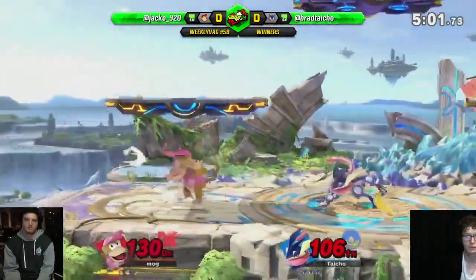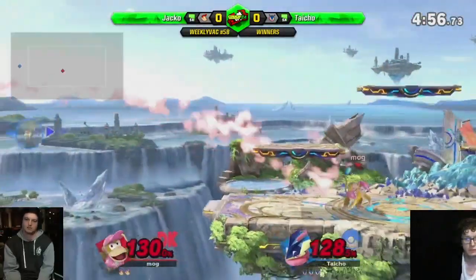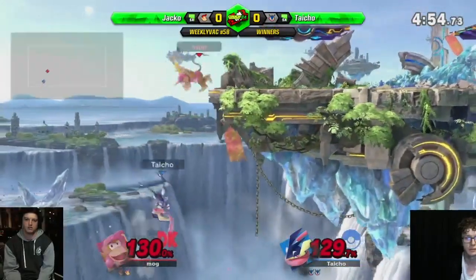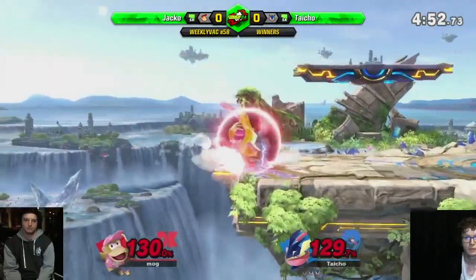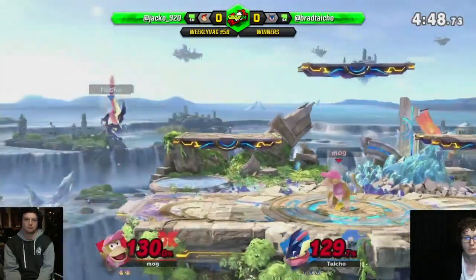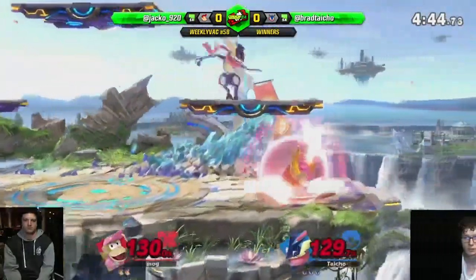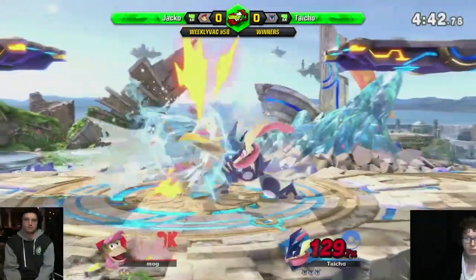I definitely did not want to Z-drop that banana on top of the platform. Nice read — unfortunately you're not going to get a lot off of it. It's damage and he's got stage. Just holding shield lets Brad up for free. You can punish some stuff out of shield with banana, but it's not a great idea to just give your opponent the full stage for free.